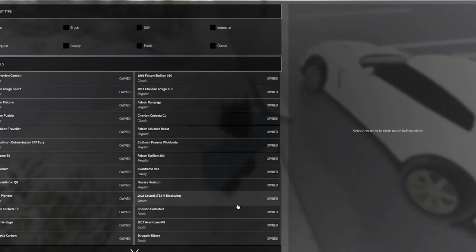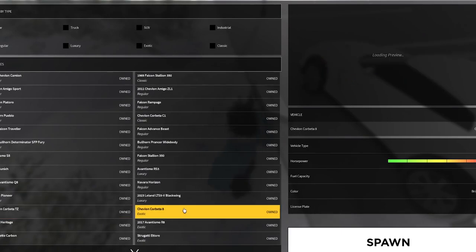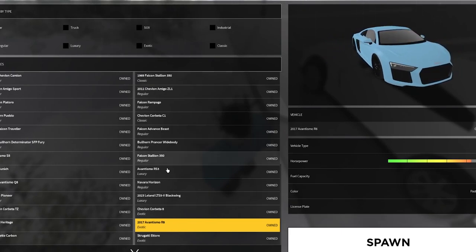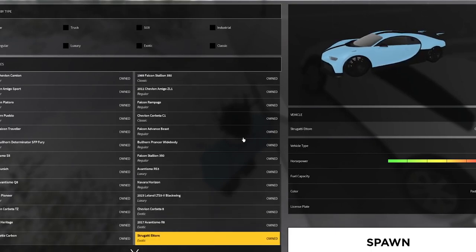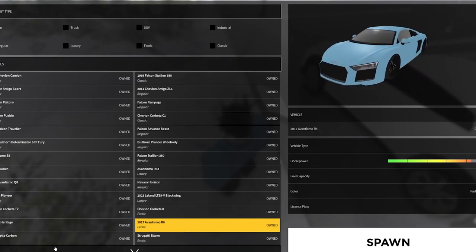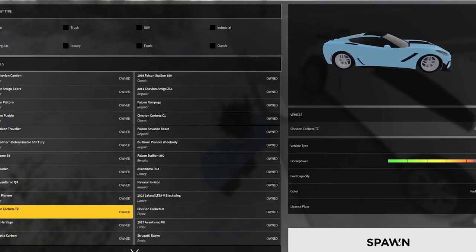We now have six exotic cars in the game. They are: the Chevlon Corbeta TZ, the Chevlon Corbeta 8, the Falcon Heritage, the 2017 Adventismo R8, the Silhouette Carbon, and the Strugatti — which are obviously the Ford GT, Audi R8, Lamborghini Aventador, and Bugatti. We're going to start with the cheapest one.